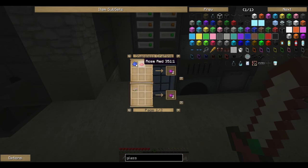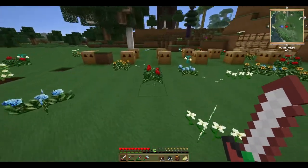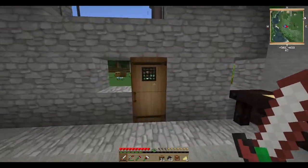Clay and purple dye — interesting. Yeah, let's go get some roses. There we go — stained glass panes, that's what I'm after. I think that'll look pretty sharp.